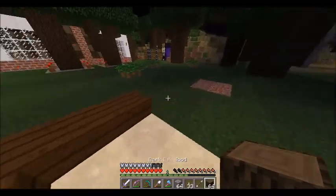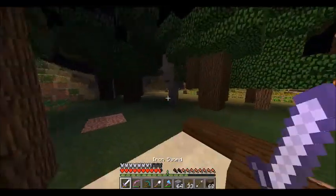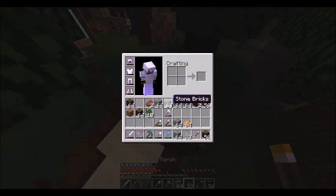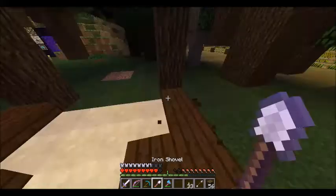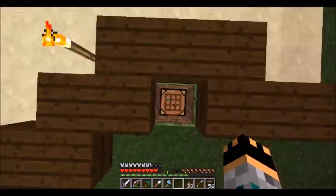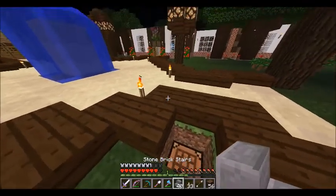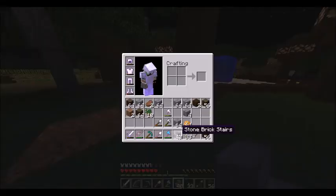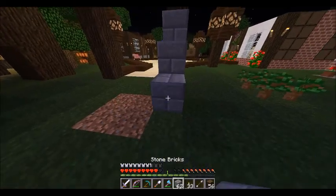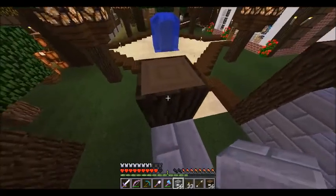Welcome back, guys. We're going to start building the subway station. I always use this design — I really like it — so we're going to go with that right now. I also hit a crafting table right over here. Let's make some stone brick stairs. It's stone brick that goes over here like so. The subway station is where the tunnels go off from.